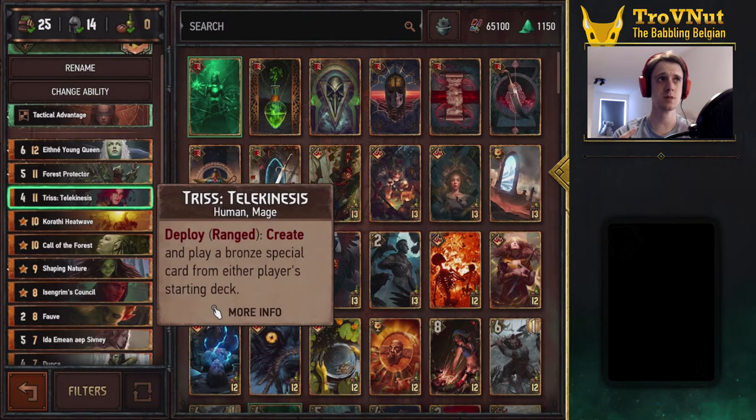Tris Telekinesis basically does the same thing as Forest Protector, aside from the fact that she doesn't pull from the graveyard — you play a copy of a bronze special card from either player's starting deck. It could be one of your opponent's, but nine times out of ten you'll get one from your own deck, which gives us another Nature card to boost one of our units.